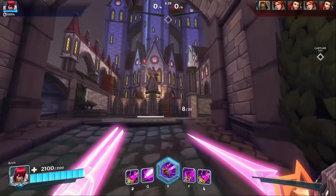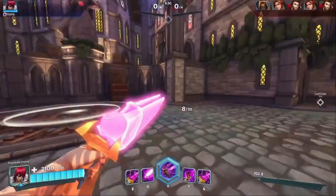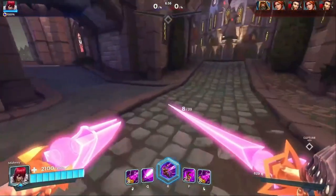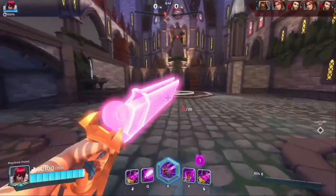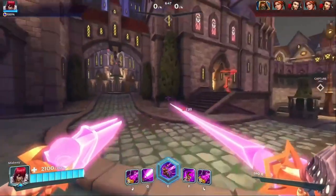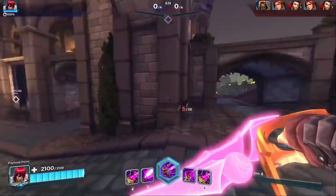As seen on screen, this weapon shares an ammo pool with his right-click, which is the sword. Every hit with the gun gives you a stack, stacking up to five times, which reduces the rate of fire between shots — so you'll be able to swing your sword faster for every stack you build up by hitting someone with your gun.